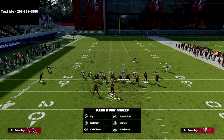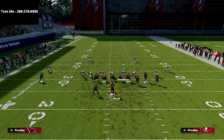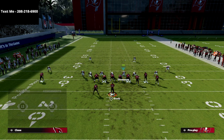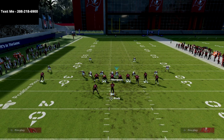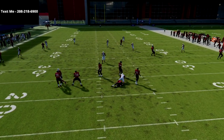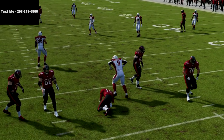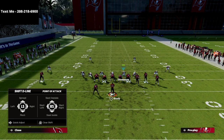If you want to mable coverage you can. We're going to drop the nickel corner into a zone — whatever you want to put him on. We're going to take the linebacker on the left side and man him up on the running back, just like this. This is what the play looks like, and what you're going to see is we get instant pressure sending two people.